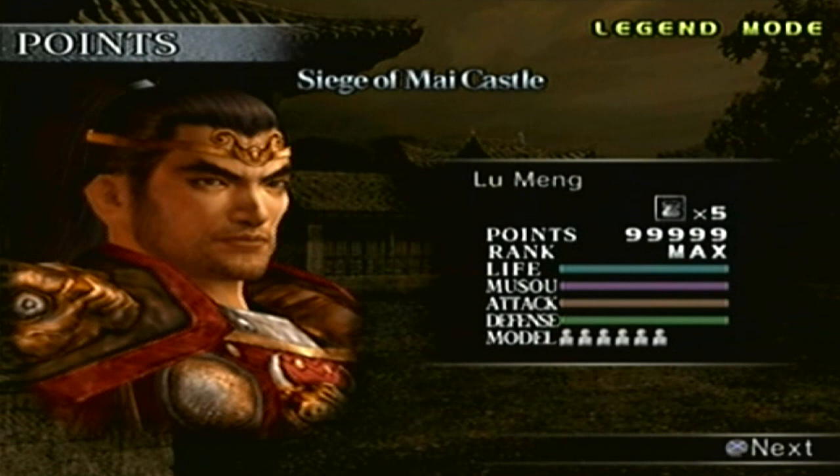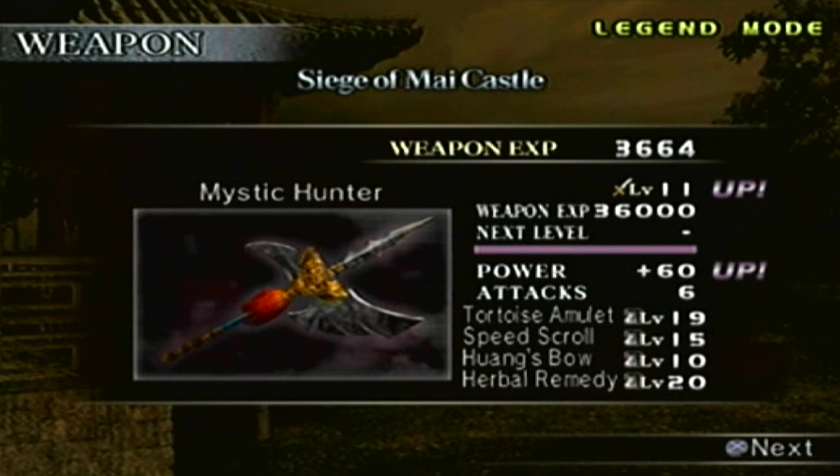And here's the level 11 weapon — the Mystic Hunter! Just like any other level 11 weapon, the attack power is plus 60, and the four items that come with it are: the Tourist Amulet which gives additional defense level 19; Speed Scroll, additional speed level 15; Wang's Bow, ball attack level 10; and the Herbal Remedy, which gives additional damage towards any of your charge attacks at level 20.